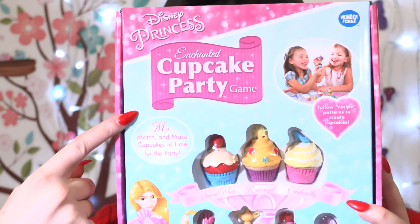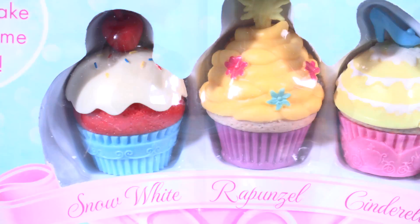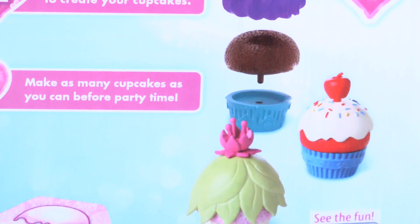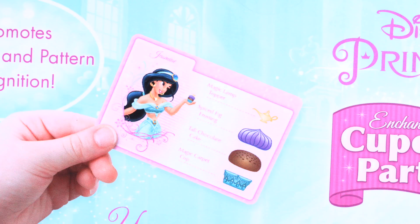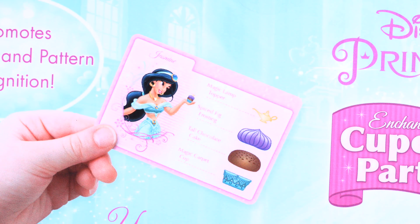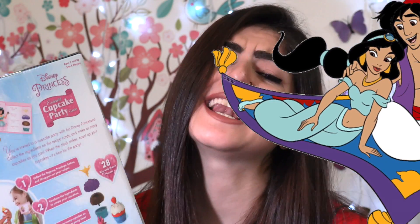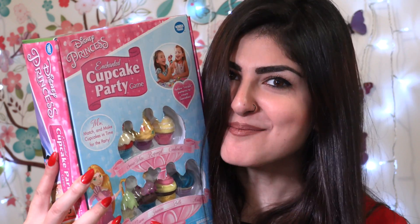Hey little princesses, welcome back! Today I have something super duper awesome. Watch — are you watching? This is a super duper cupcake party game! You have some Disney princesses and they are cupcakes, and you have to follow the recipe to create the right cupcake topper. Magic lamp frosting, spiced fig cake, tall chocolate, and the magic carpet — of course it's legit!